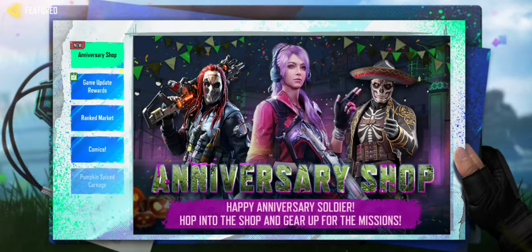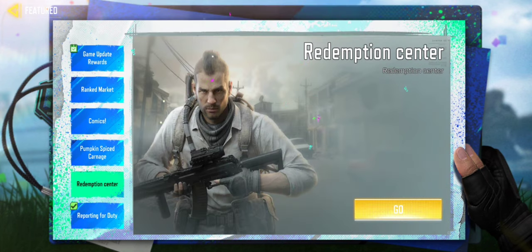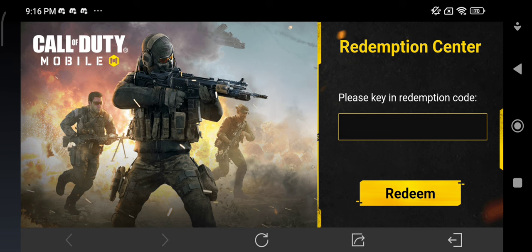Click Featured, scroll down, and click the Redemption Center. Insert the code here.